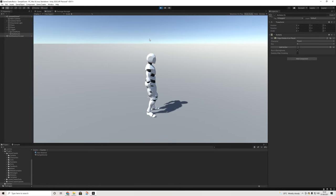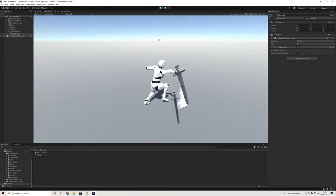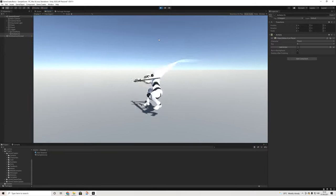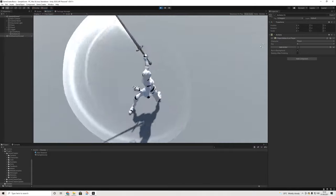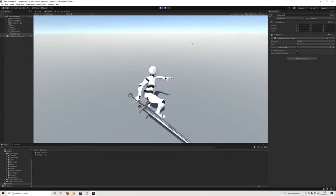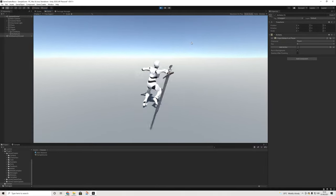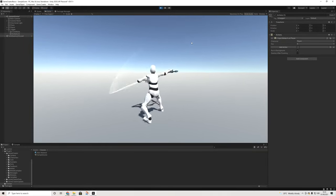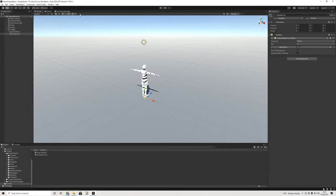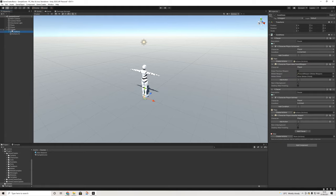Now if I click the mouse down, nothing happens. If I equip the sword you can see I'm doing attacks. The interesting thing is that we only have one action here for key A, but if I press it multiple times with no delay we're doing different attacks. That's really the strength of the melee module — the combo system. Let's have a look at how that actually works.